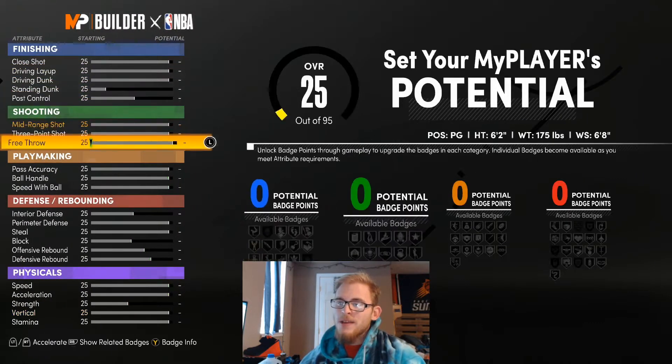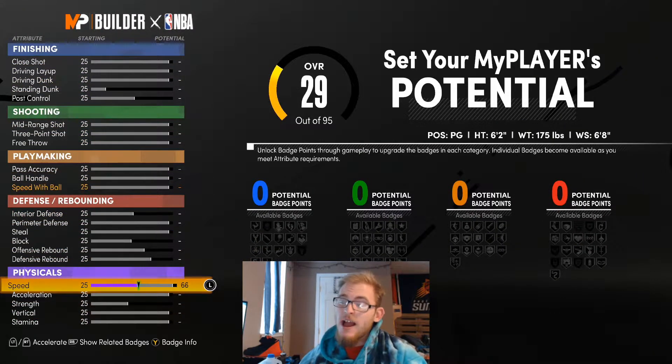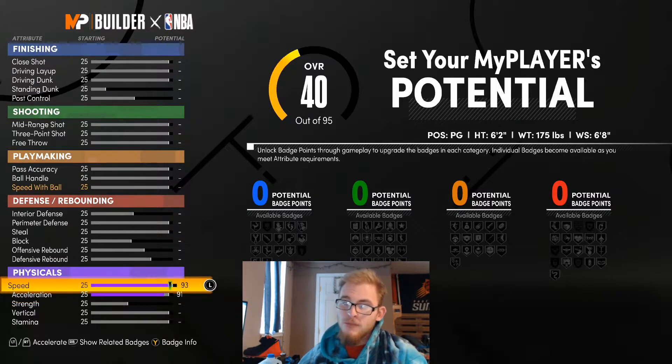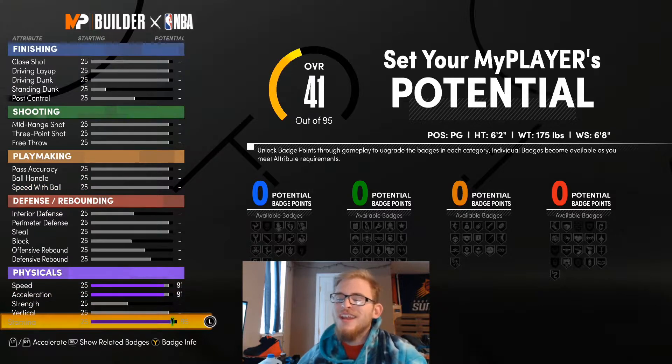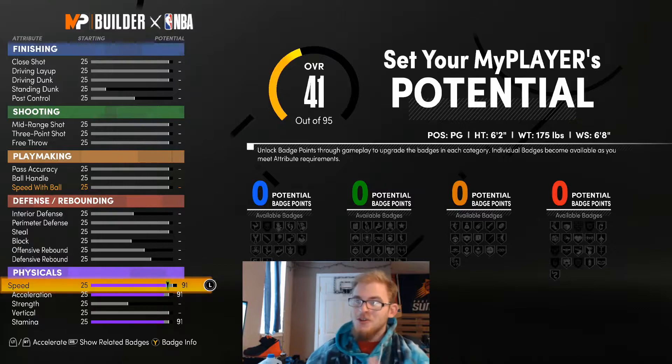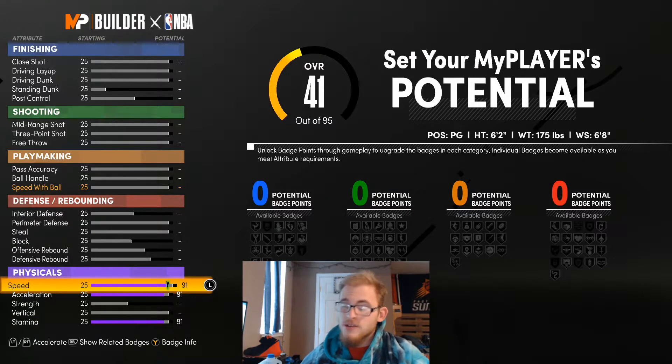We're going to upgrade these physicals first, like I always do. The reason I do this is the first few times I was making builds I kept forgetting about it, and it was really frustrating at the end to go back and realize I forgot. These are things you don't want to forget about — especially on a guard build, you want your speed and your acceleration.